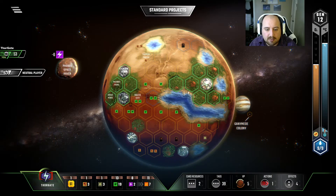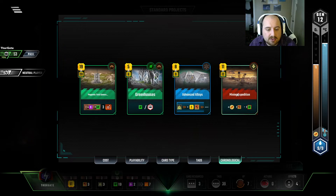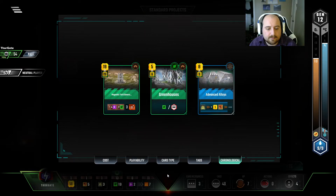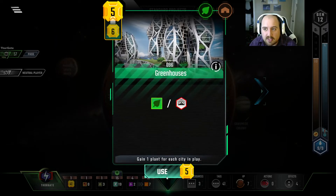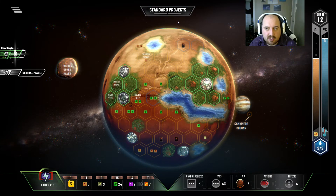We've got to get a TR like that, but we're one heat shy, which is pretty devastating. I'm going to bump the oxygen. Playing Advanced Alloys breaks even if I could spend all my titanium, but I can't even spend the titanium — I'd have to spend eight metals to break even on Advanced Alloys. So that means we don't play it. We just get this for TR.